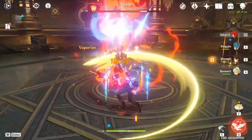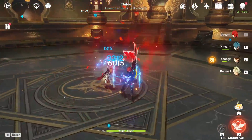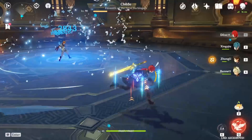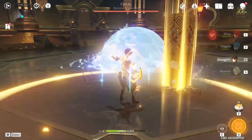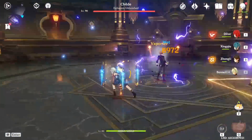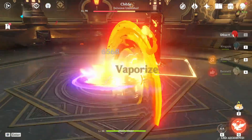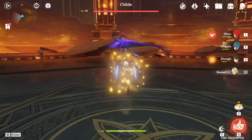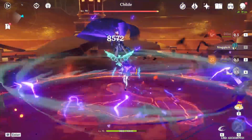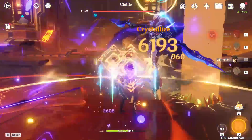Xingqiu is a character I didn't use for a few months at the start of the game, and when I started using him I quickly realized how broken he is, especially because of his insanely fast hydro application, enabling your carries to constantly proc reactions. In this video I'm going to tell you everything you need to know about Xingqiu in as much detail as possible. I'm making an updated guide because my last one is almost 6 months old, and a lot has changed — especially regarding team comps, how much energy recharge you need, and new weapons like the jade cutter.